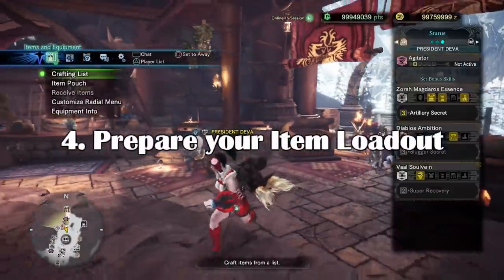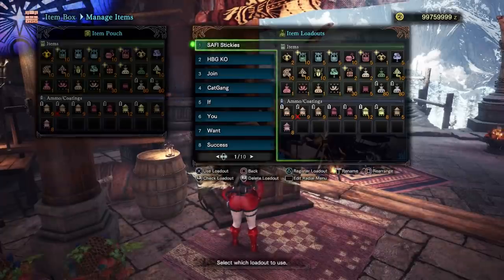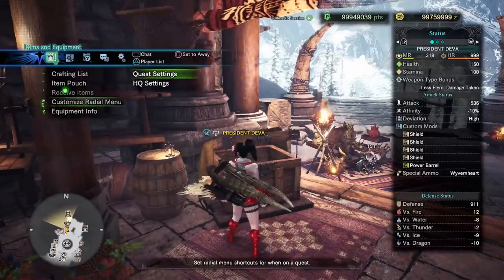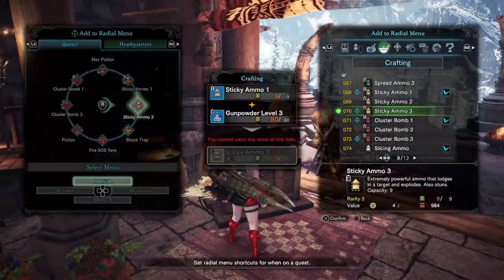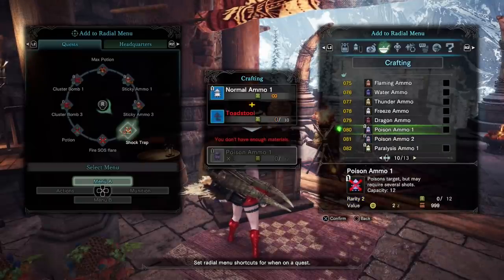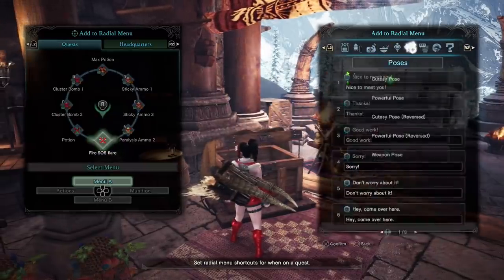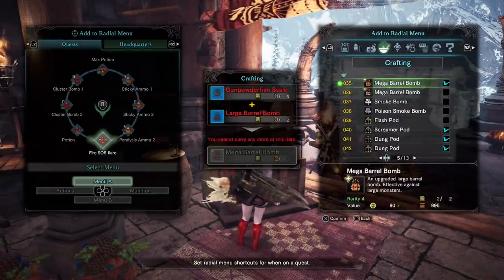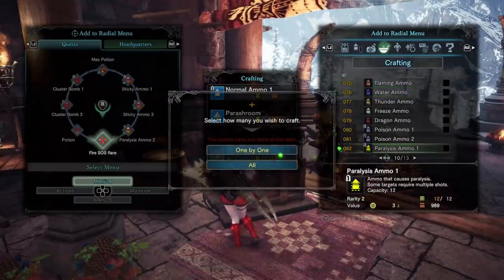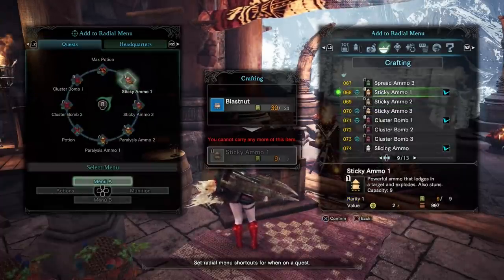A really important point is item loadouts — not just for this fight but for any fight. Be sure to take the right items and enough recrafting material for ammo or healing potions. For example: defense and attack up powders, seeds and drinks, healing and max potions, dust of life and life powders to help your teammates. You can also rearrange and set your radial menu for quicker access. Farcaster will be a very handy item to teleport back to camp in case you need to restock.